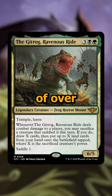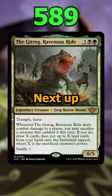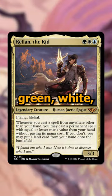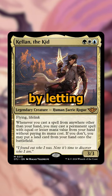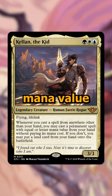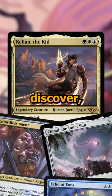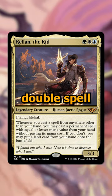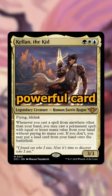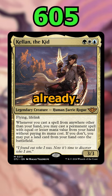That's the big part of why it's the commander of over 589 decks already. Next up is Kellan the Kid, a 3-cost green, white, and blue commander that cares all about casting spells from outside of your hand, rewarding you by letting you cast permanent spells with lesser mana value from your hand whenever you do so. You'll want to cascade, discover, flashback, suspend, and all sorts of things to cast spells from outside of your hand and then double spell every turn with Kellan. It's a really powerful card and it's commanding over 605 decks already.